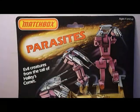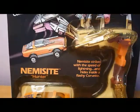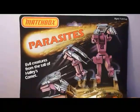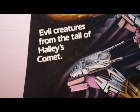This is Matchbox Parasites — Nemocyte, the Hunter. Nemocyte strikes with the speed of lightning and hides inside a flashy Corvette, like Windcharger from the G1 series. This is one of six Matchbox Parasites, evil creatures from the Tale of Haley's comic.